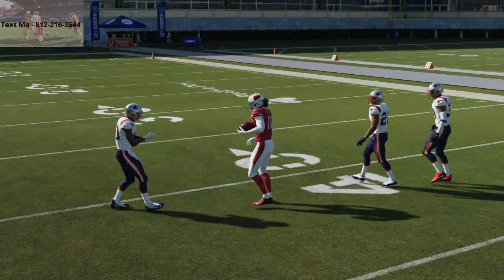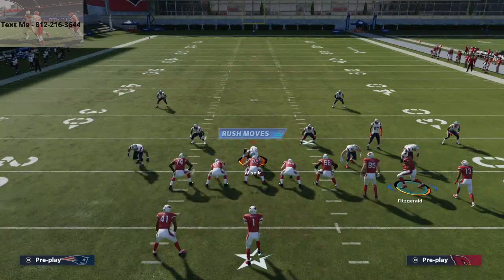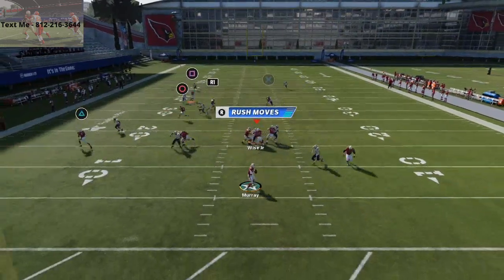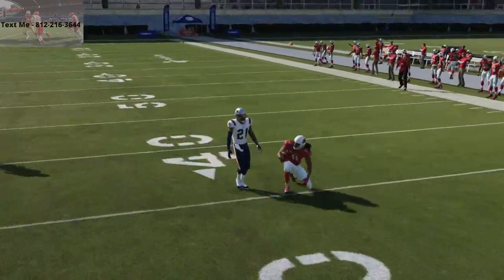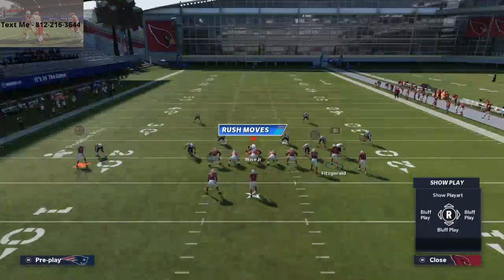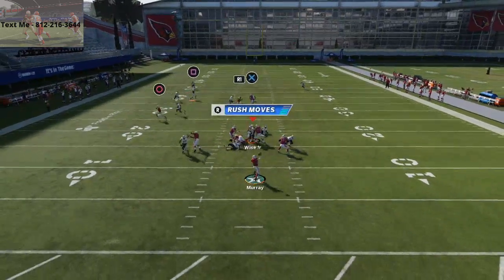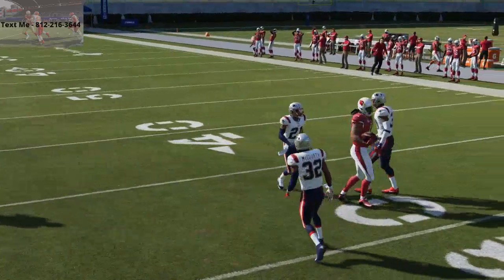If I motion Fitzgerald to the left, this post route — these in-breaking patterns this year are very, very effective. I would recommend almost running a post on every play. It's literally at that point this year. If you want to beat man-to-man: slants, posts, crossers — those are the ways to do it.